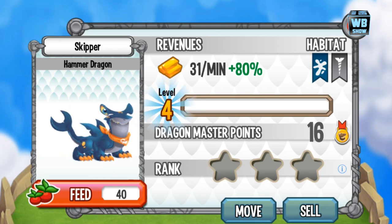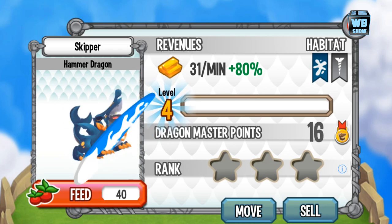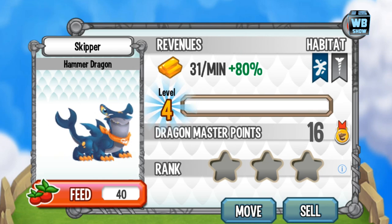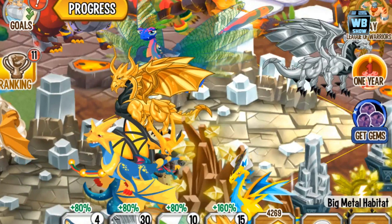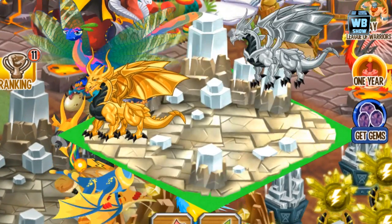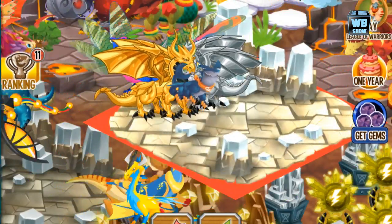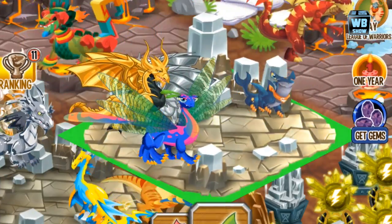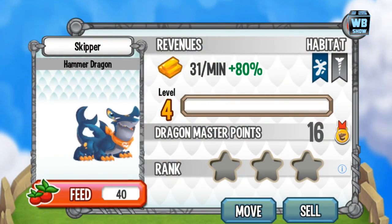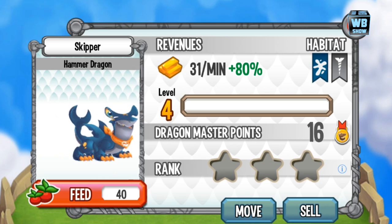Now we're going to evolve it to the second form. In this form the dragon wiggles its head or tail, grabs a surfboard, bites it, then throws it away. Let's exit to see how big it is in the second form and check for additional animations.